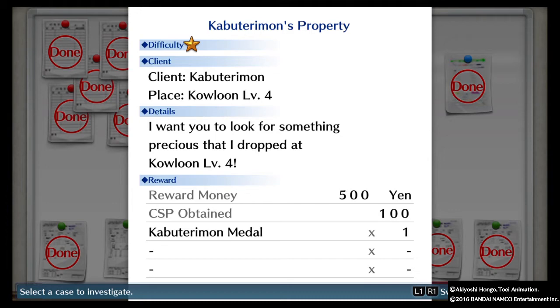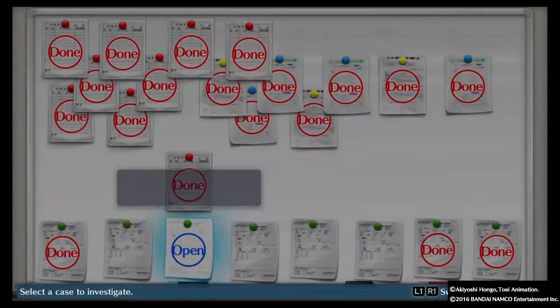Hey everybody, we're Kitsune here, and we're gonna be on the search for Kabutari Mon's property in Kowloon 4, so let's get on our way.